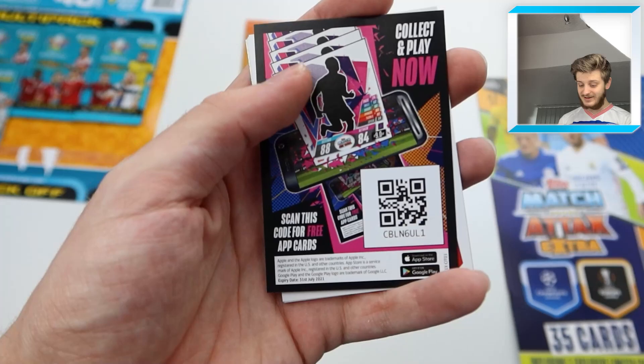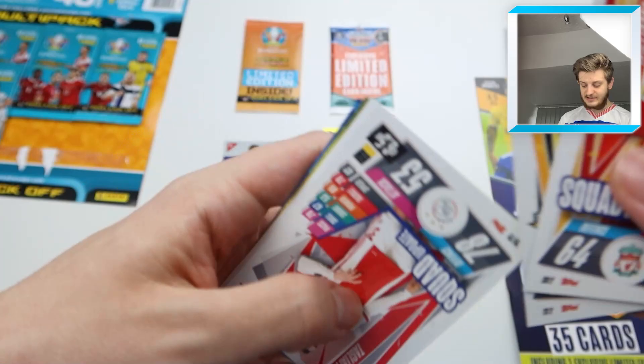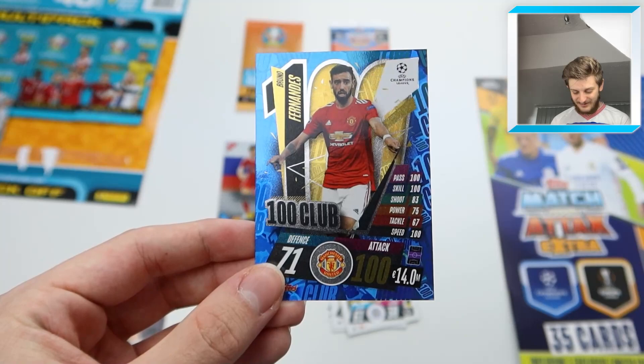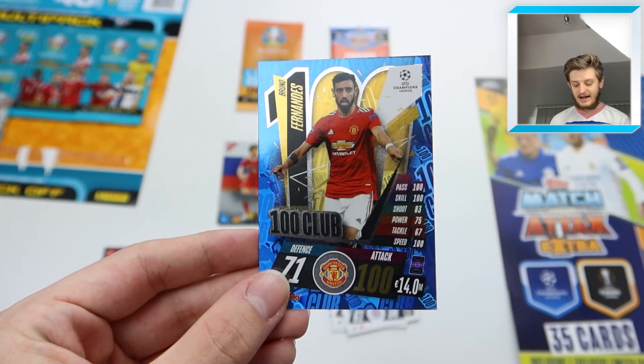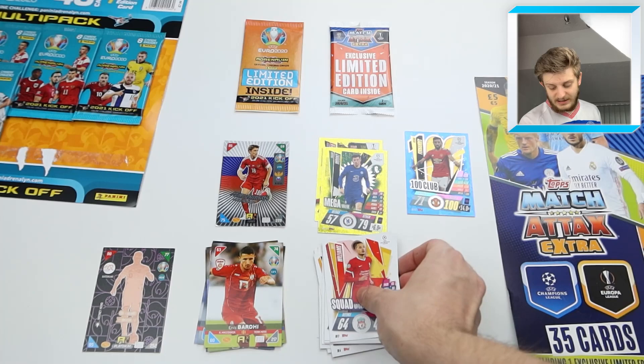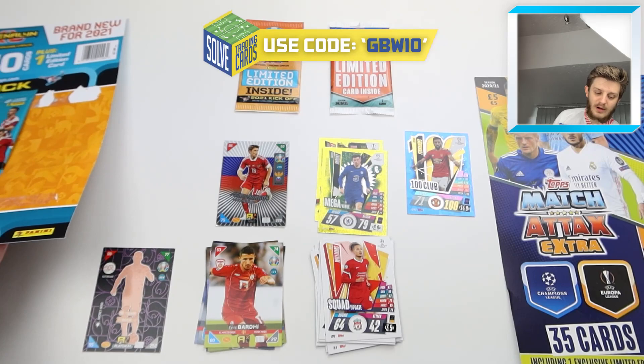Let's get into our second Topps packet. We've got the code, then Reece Williams, Taylor Harwood-Bellis, squad update Tagliafico, Palomino, and Koundé. Then we've got a Mega Value of Mason Mount for Chelsea, and Bruno Fernandez — there he is — a 100 Club card from the Match Attax Extra collection. That's a decent pull. Tops may be winning now — let the comment section decide which multi-pack is better.